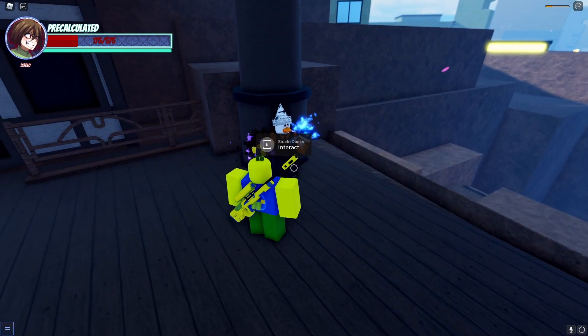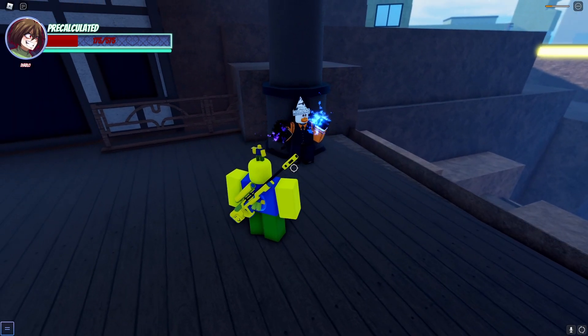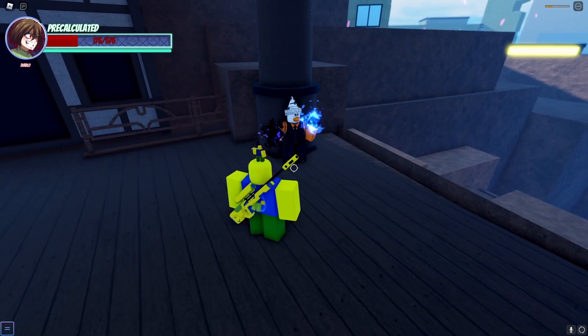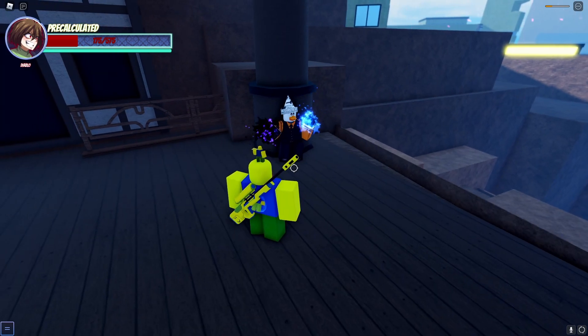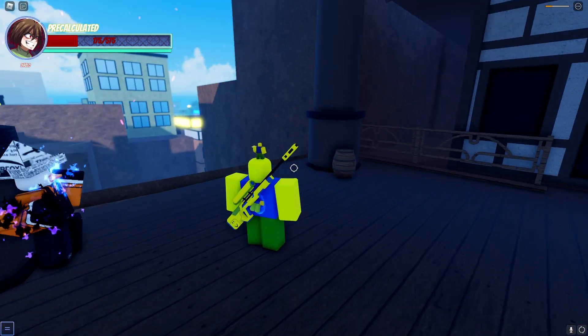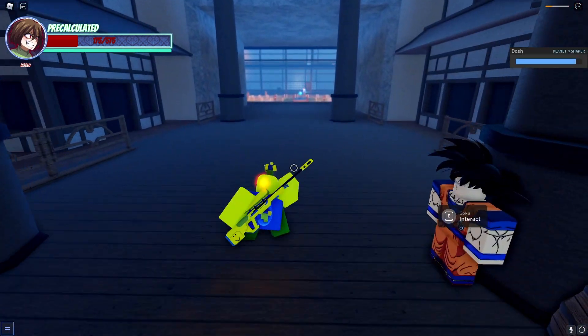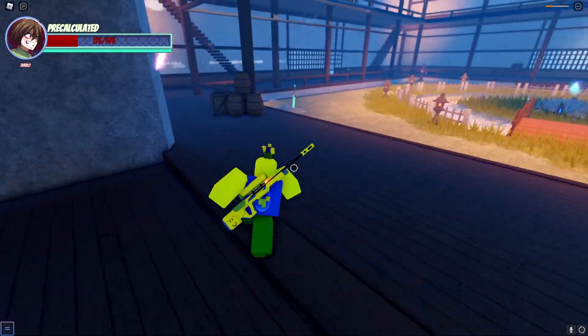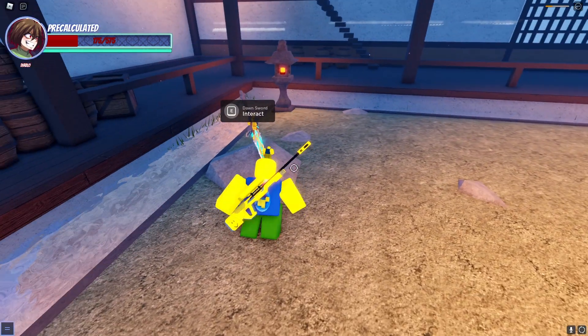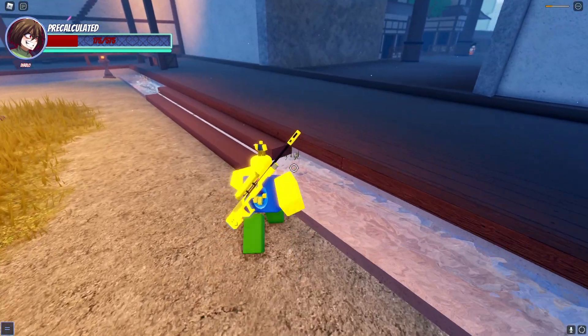This NPC assists you in getting Dawn. What you want to do is have a Tales of the Universe in your hand, talk to him, and he'll give you a quest. Once you're done with the quest, you talk back to him, go over there, grab the Dawn sword out of the stone, and you get Dawn.